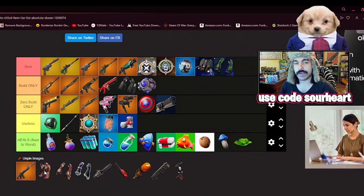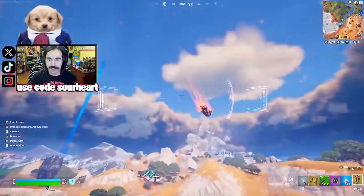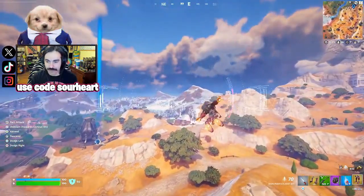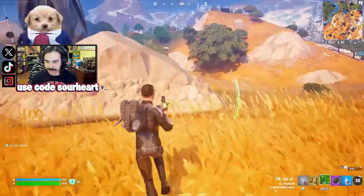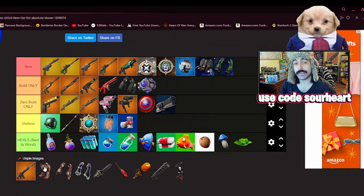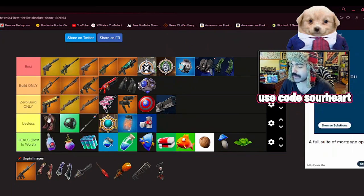Then we have Iron Man's Flight Kit. This item is pretty interesting — it'll get you the furthest distance of any movement item, hands down. If you're combining it with Iron Man's Combat Kit, you can actually cancel out of the flight animation into the attack animations. But otherwise you have to land with it, which leaves you pretty vulnerable. I don't want to say it's useless, but it's really a matter of if you can't get anything else, this is probably what you'll use. You can actually get shot out of the sky while using it. So I'm going to put it at the very top of useless — consider it the last resort movement item.